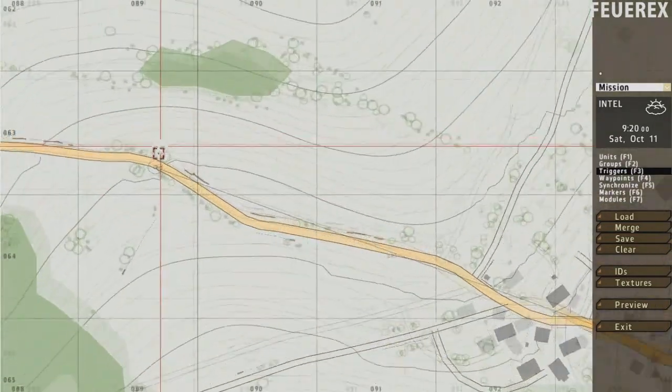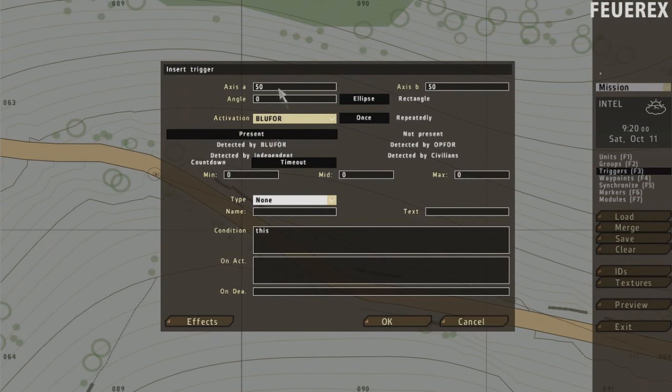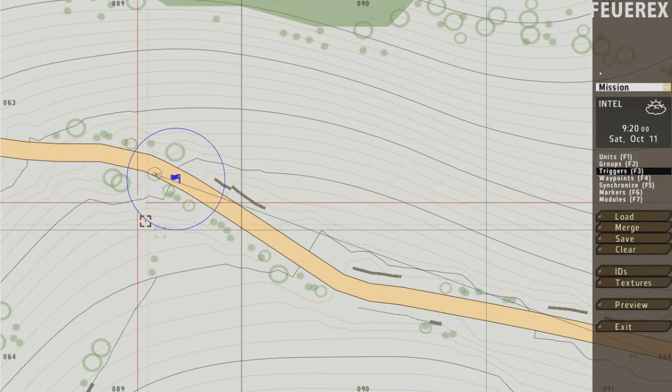Make one last trigger over the final area. Choose activation: blue for present and resize the trigger to 20 times 20. This will be the location you need to reach to end the mission. Choose the trigger type end number 1, so once the player enters this area, the mission will end.